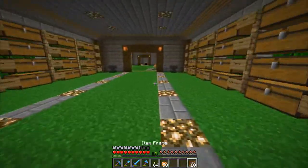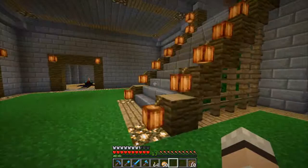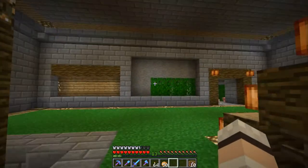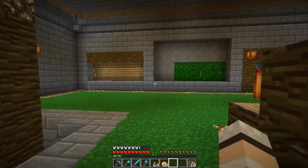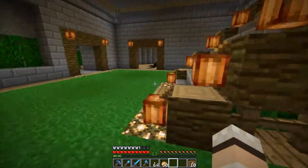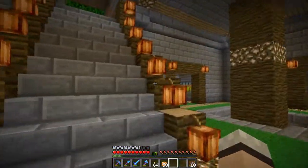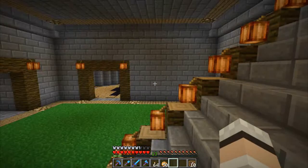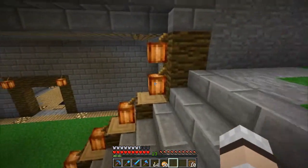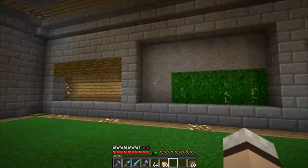Today, one of the changes in this snapshot is they fixed the Z-fighting of maps — what that means is that when you see maps from a distance they were kind of flickering a bit, and they've now fixed that. And that, coupled with the fact that Etho did a video yesterday — he's making a map room — and Bam's done an awesome one on the server, I thought that we'd do our own.